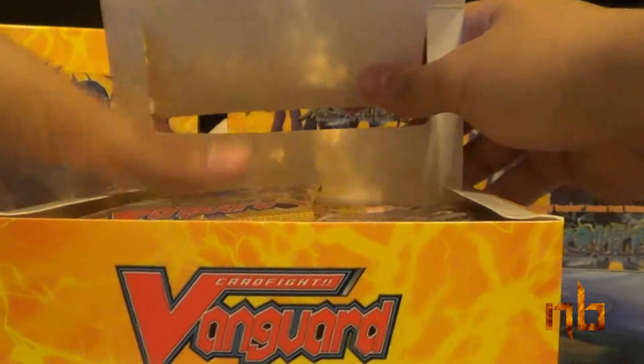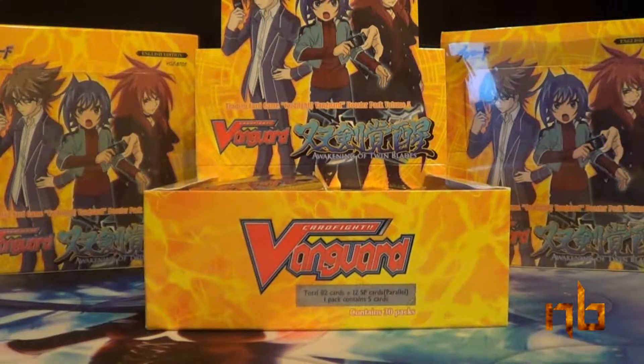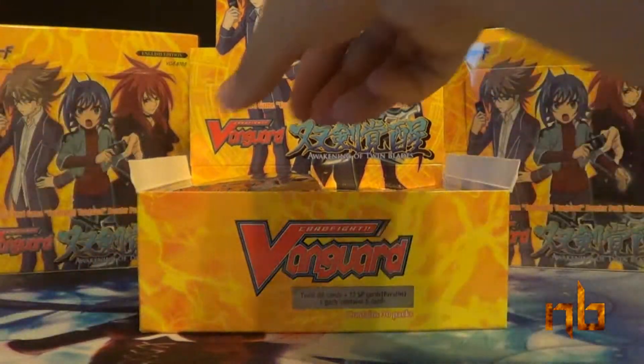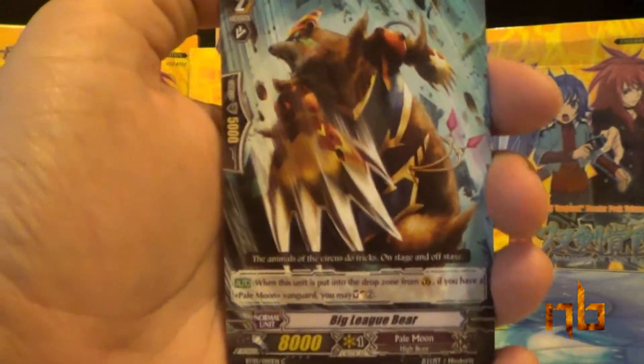Let's go ahead and pop this open. As you may know, I'm going from left to right, front to back. The ratios of these boxes: five double rares, three triple rares, and in the rare case of an SP — I hope it's one in two boxes, but people are saying it's one in three nowadays, so who knows.